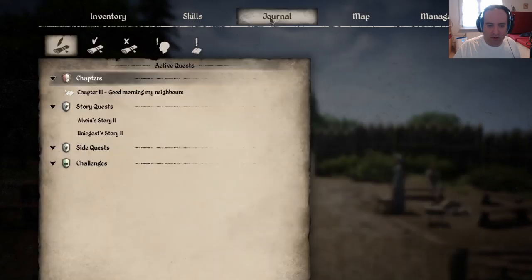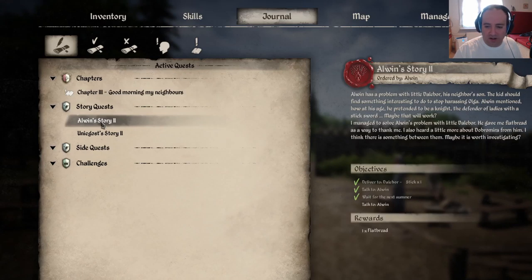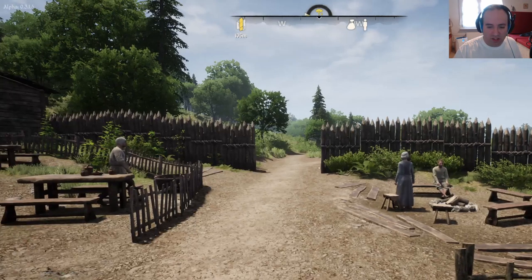Let's load the map real quick. Everything needs to be loaded at the beginning. We have chapter 3. Good morning, my neighbors. I can't forget about maintaining a good reputation — this is something I can pass on to future generations, if I'll have them. Maybe I'll try to talk to some ladies. It's also important to increase my skills and develop new talents. Three quests for neighbors, one talent point in any talent tree — which I already did — and successful flirting: zero of one. Then we can also go to Elvin, since Unigos doesn't have anything for us. Let's start with Elvin.